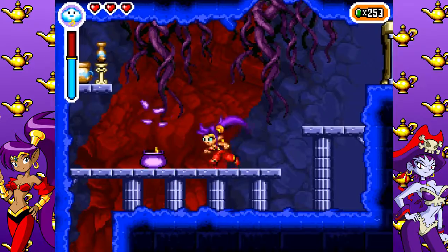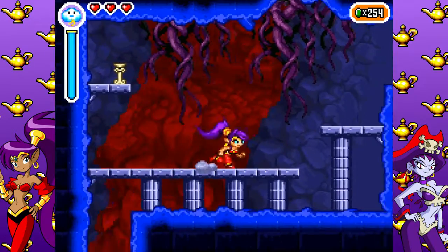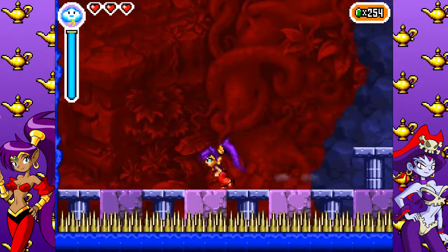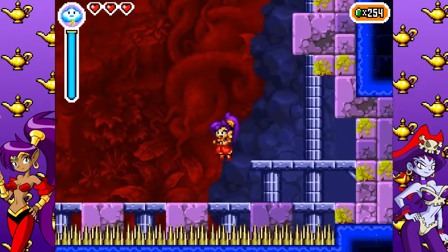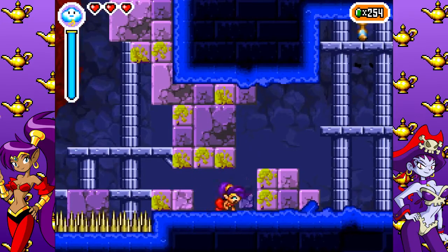We're starting off by destroying this plant dude. Magic refill! That's very nice. Now over here there are platforms, but over here there are panels that you can destroy. This just leads to bonus stuff, but it's alright bonus stuff.